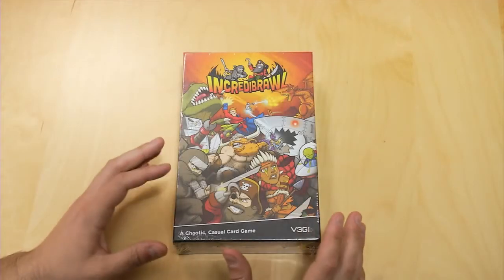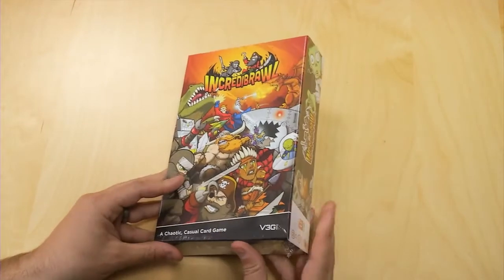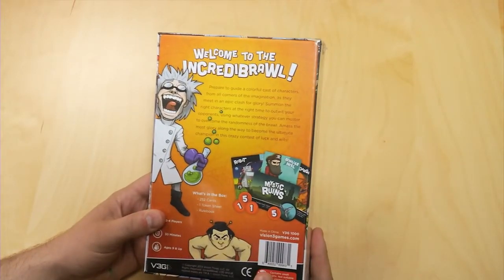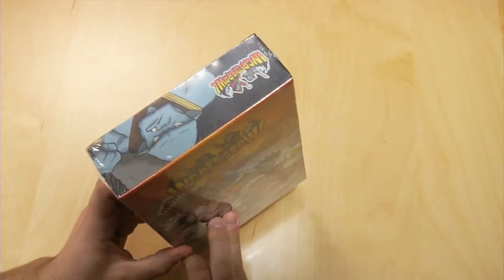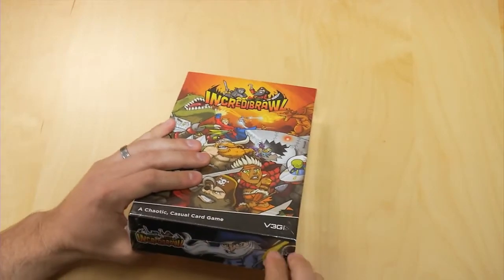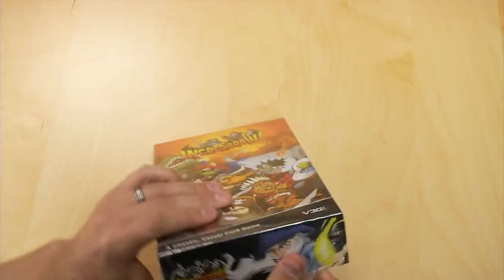Hello everybody. We've got the pre-production copy of Incredibraw in our hands, so everything in here is as it should be on the final copy. We're going to do an unboxing today. You can see the back, sides — we've got different characters on every side. Haven't even taken the shrink wrap off yet, so this will be as new to you as it is to me. And if we see any errors, we'll start crying.